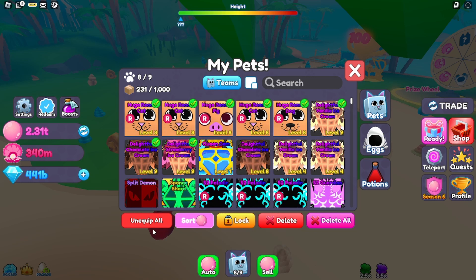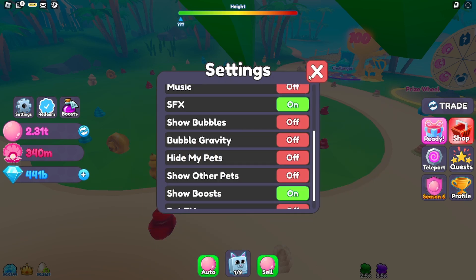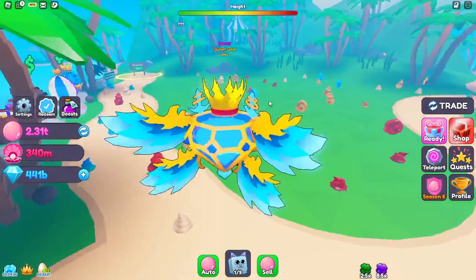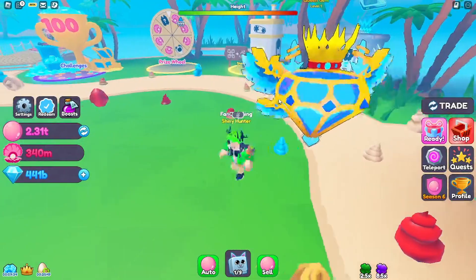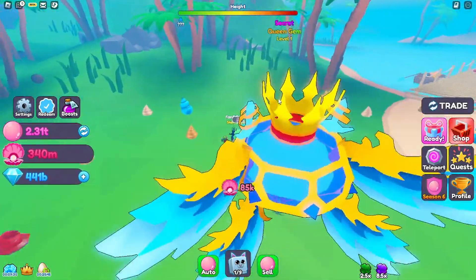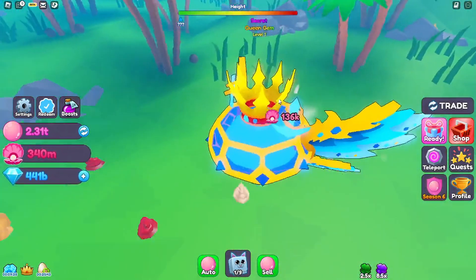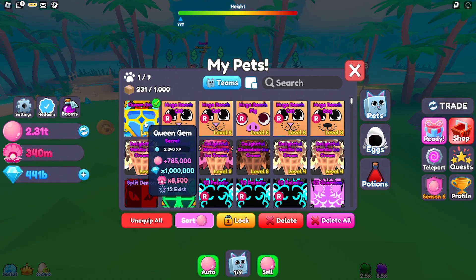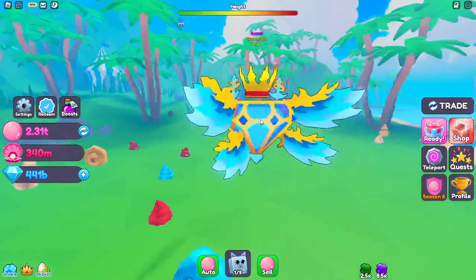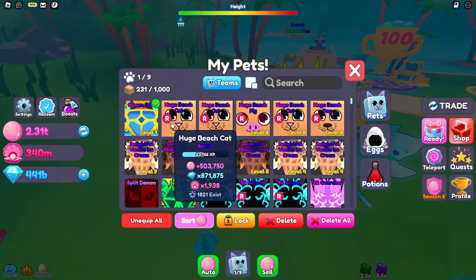Let me just show you what it looks like — I'll unequip and equip it. Turn on all five pets — oh shoot, it's much bigger than I thought it was. Okay, I can see it — looks pretty cool. It's like a royal gem, kind of a royal-type pet. There are 12 of them now that exist and it keeps going up. The pet looks pretty cool — solid pet, and a whole team of these would be pretty nutty.